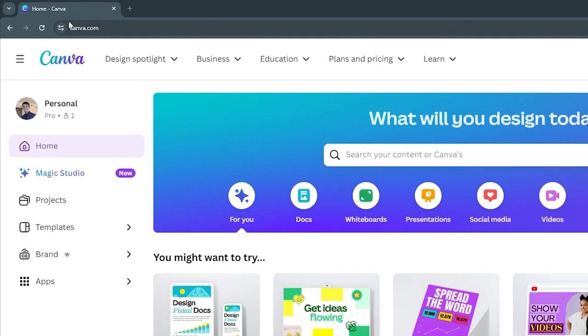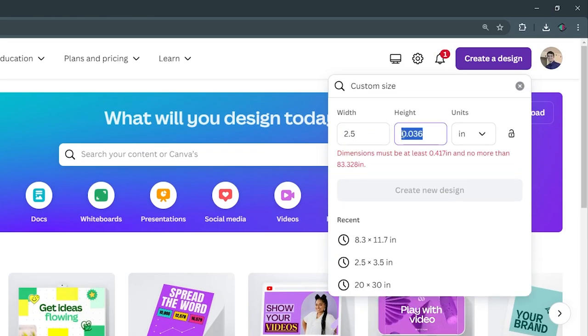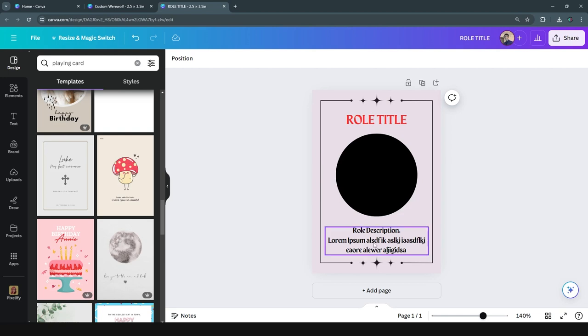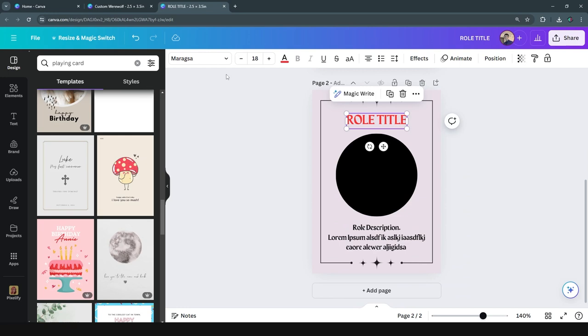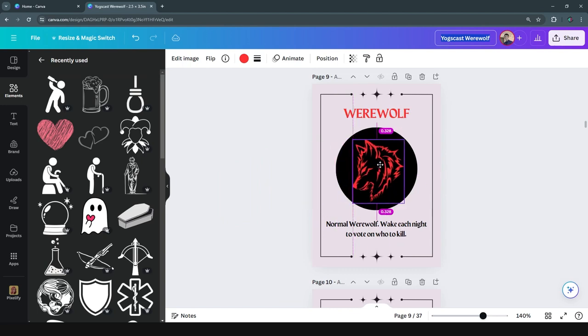Then let's hop into Canva to start designing what we think these cards might look like. After searching around the elements and layouts I have come up with this basic border design and card layout that should work well whether I print it out or hand draw it. Now with our basic card design we can start making our own unique roles, but of course we have to start with the werewolf.